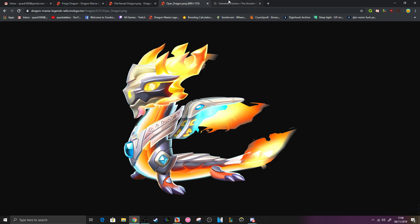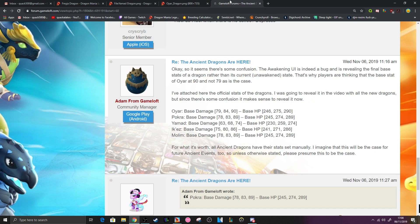He doesn't have wind, doesn't have shadow, doesn't have plant, but he will decimate teams. Along with that we do have Pokhra, who is nothing to snuff your nose at, with a base attack of 89 and a base HP of 289, which is just 1 point difference from Oya. So Pokhra is not bad by any stretch.